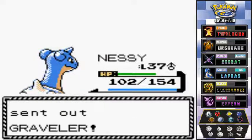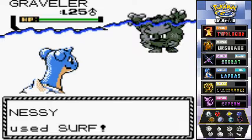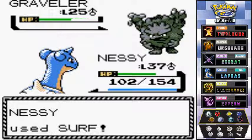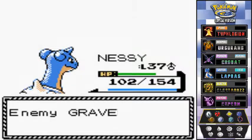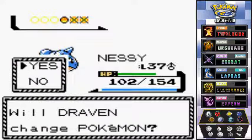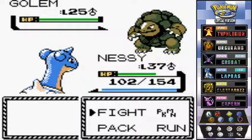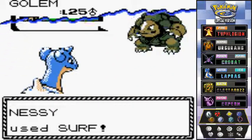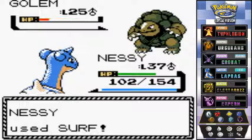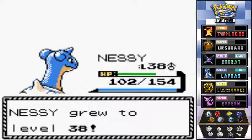This guy's coming out with a Graveler, so I'll stay with Nessie and go with that Surf attack — say bye bye Graveler. He's got one more — first time we're seeing a Golem right here! Let's continue with Surf attack. And there goes that Pokemon — first time battling a Golem in a while. Hello level 38.